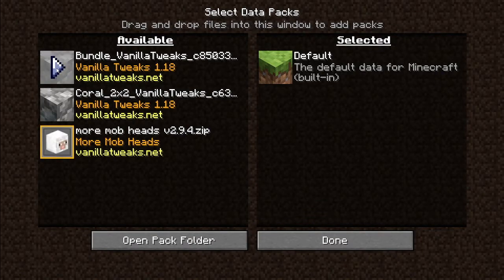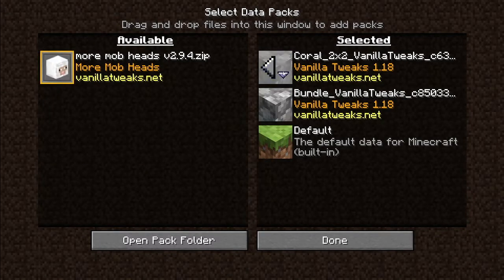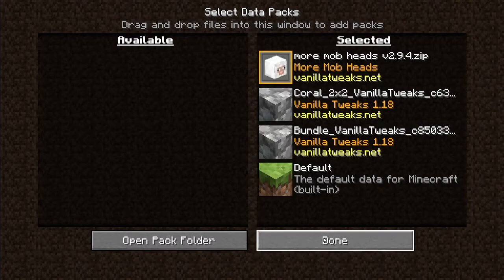One thing is the bundle — I want to have the bundle in Minecraft. And the two-by-two coral data pack, which means we can harvest coral fans, and with four fans we can make a coral block, so I don't have to entirely remove coral forests.